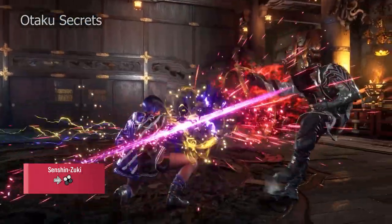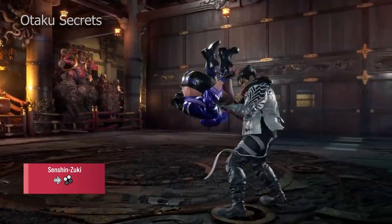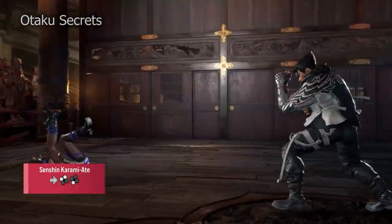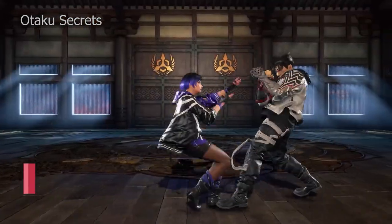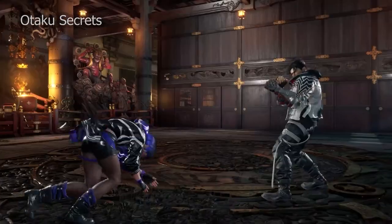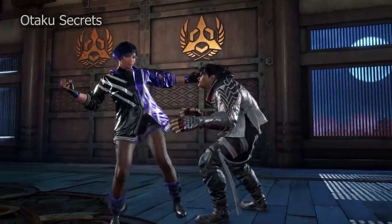Sen Shinzuki is another roll with an unsafe mid at the end. Similar to the Manjigedi, it can also be canceled into a variety of options. Karami Ate is a highly evasive low that turns into the powerful Nen Ashigarami on counter hit. Reina can also gracefully step out of it with Hiei or instantly go into running options, which are both very powerful and complement one another.